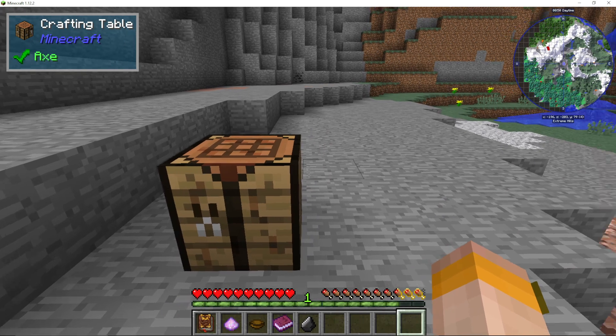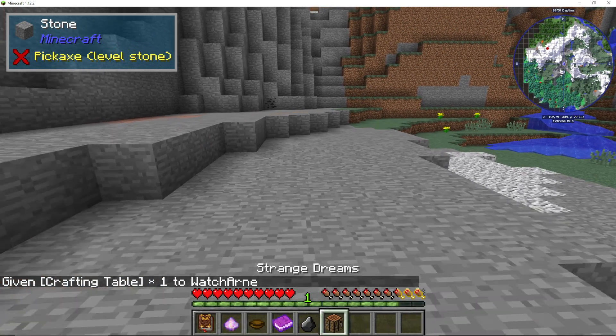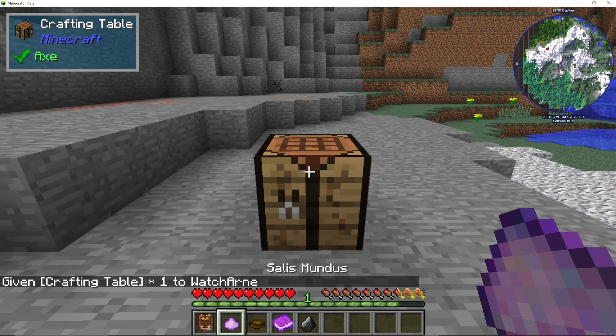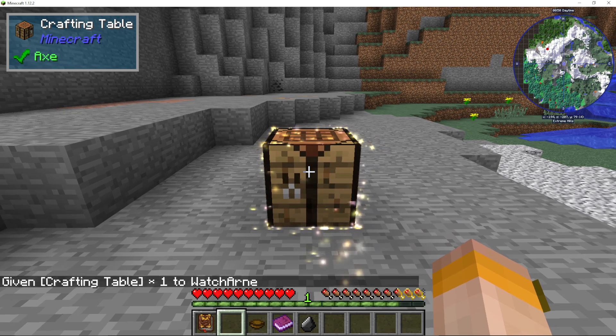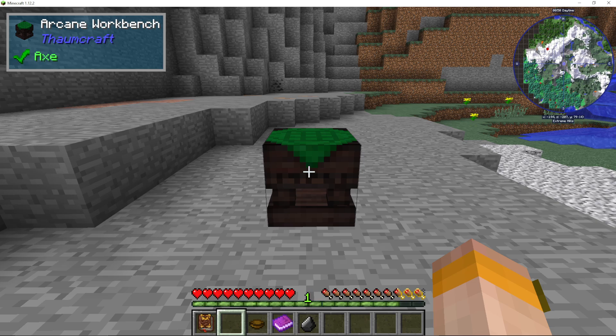What we then want to do is get a Crafting Table and place it in the world like this. Get your Salus Mundus and right-click the Crafting Table — you can see it all glitter and look lovely — and then, ta-da, you now have an Arcane Workbench.